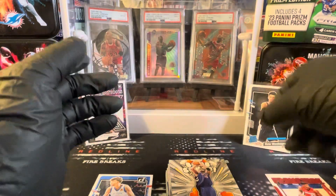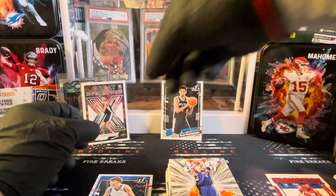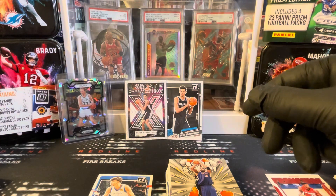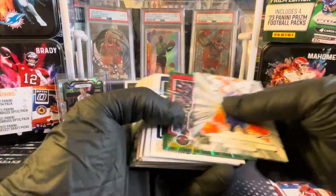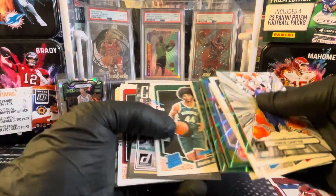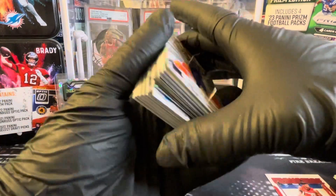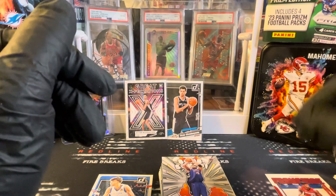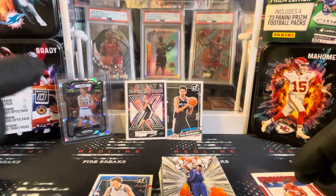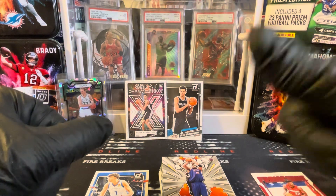Well there you have it — Donruss NBA Mega. Victor Wembanyama base and a Great Expectations. What a box. Got both Thompson brothers, and we also hit a decent Green Laser Rated Rookie — Derek Lively. Not bad, pretty good box. Let me know what you guys think. Check out our Mercari — the link will be in the description. Let us know in the comments what you think of the Donruss basketball. That's what we have for you today. Redline out.